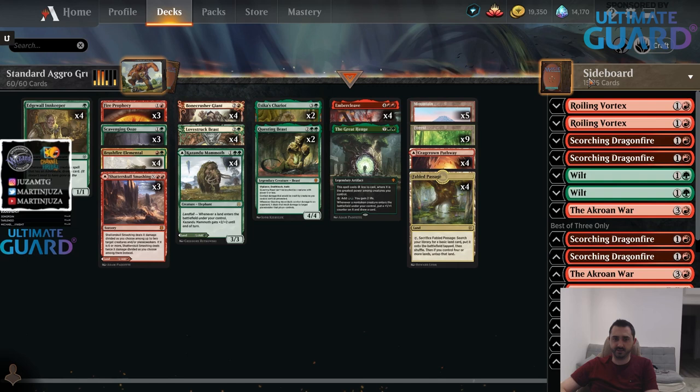Faceless Haven made those into pretty decent matchups. But today I played Monored all day on stream, and I think I played 50% mirrors against Gruul, and not really a lot of Sultai — maybe two Sultai decks. So I was thinking: if everybody's playing Monored on the ladder, how do we take advantage of that? I think you can play the Adventure cards.